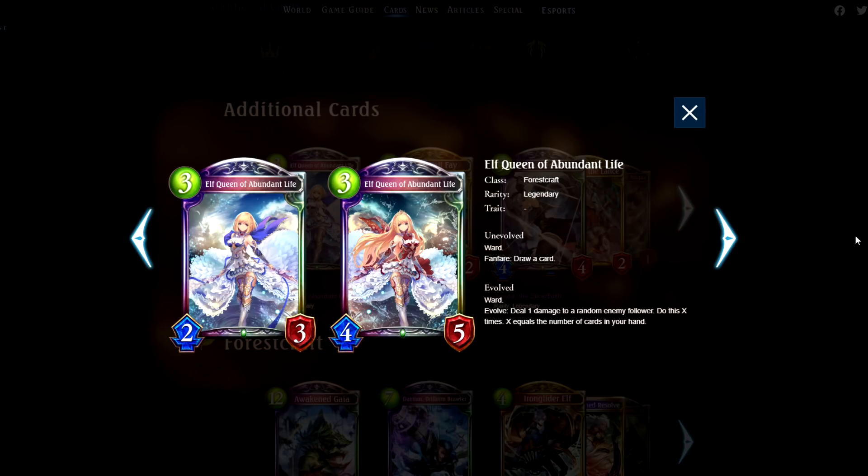Elf Queen of Abundant Life. This is a staple card — a 3-2-3 ward draw card. Already good, and then the Evolve just gives great board control. Absolutely three of.